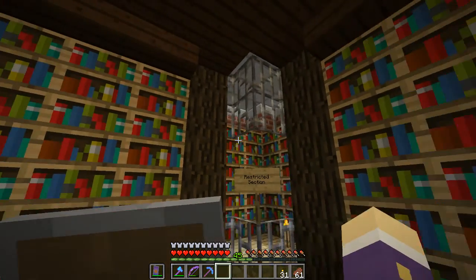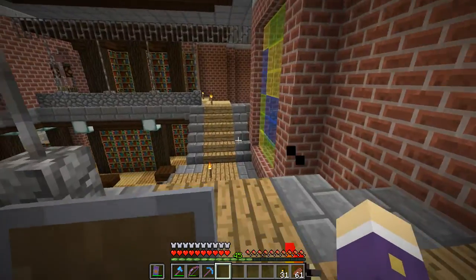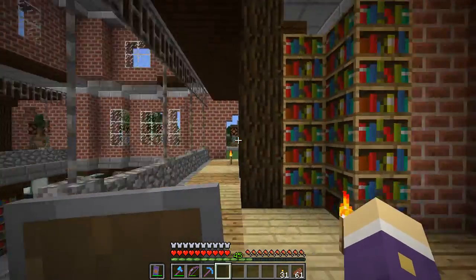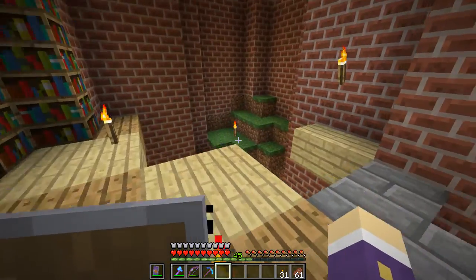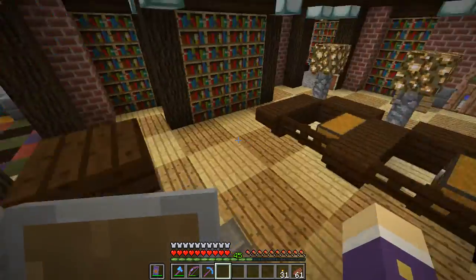There's a restricted section which makes you want to go inside — like there's something secret behind the door. On the other side there's nothing yet — it's like 'don't go in the restricted area or the bomb will go off and destroy the corner.'